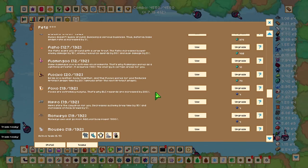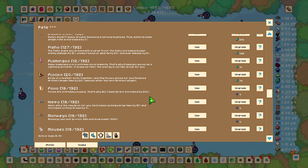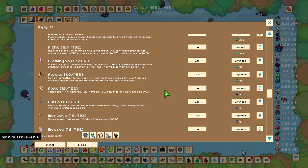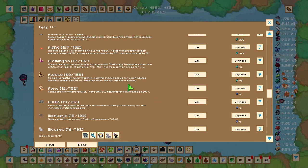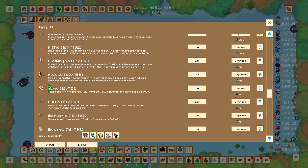The pets icon looks like a dog — click it and you'll be brought to a menu with pets. These pets have diverse effects and help you at any stage of the game. The first one I'd recommend getting is Foxo, which gives you 200% increased BLC rewards.